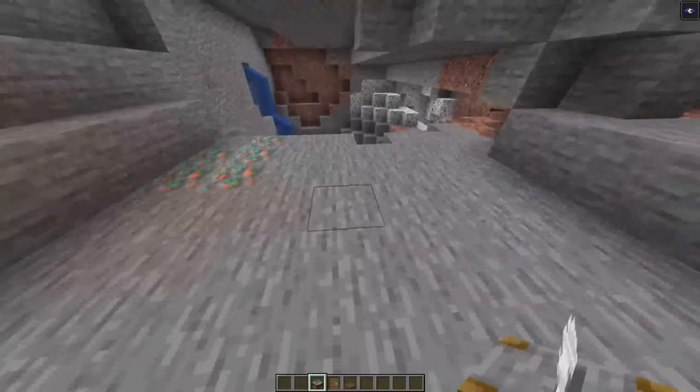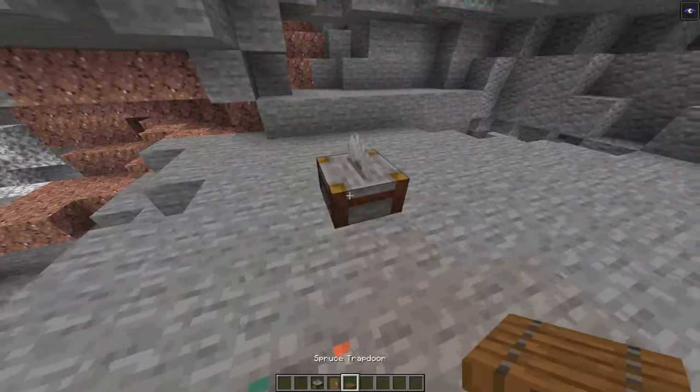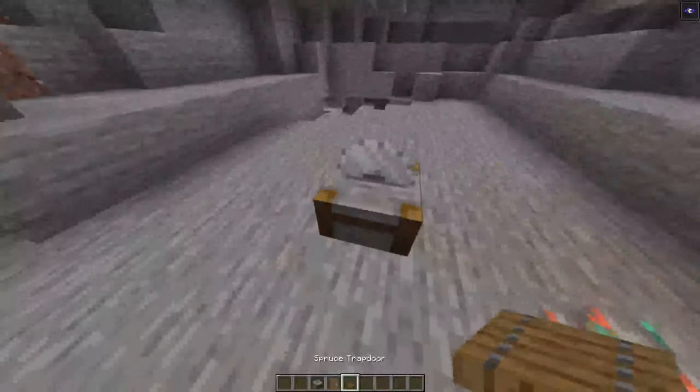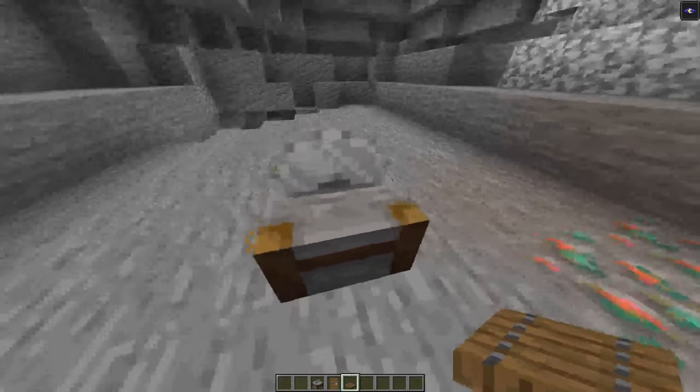What is up guys, it is Manic the Manic Mechanic here, and today we're gonna teach you how to make a cock and ball torture chair in Minecraft. So first thing you're gonna want is the stone cutter right here, and then you have to shift-click the spruce—